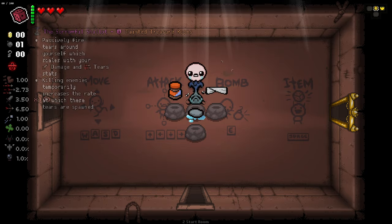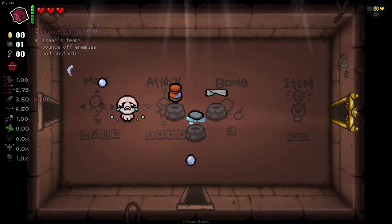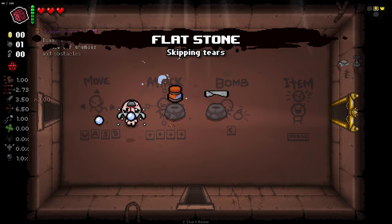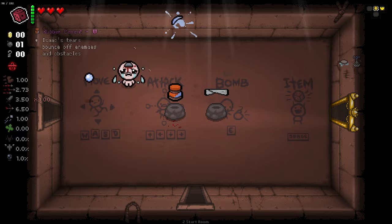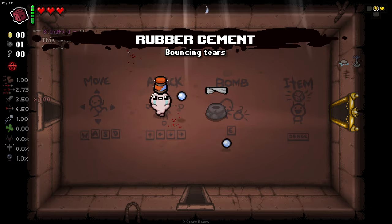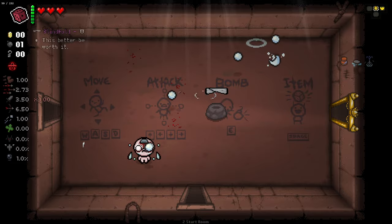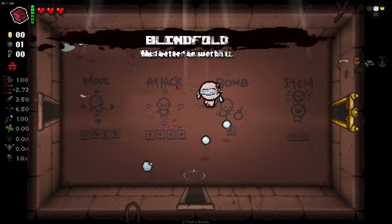It's a tinted treasure room item and what it's going to do is passively fire tears around ourselves that take on our tear effects and scale with our damage. Killing enemies will temporarily increase the rate the tears are spawned. We're going to pair that with Flatstone because Flatstone makes them skip a little further. And to make it harder, we're going to make it so that we can't shoot — this is our only way to fire.